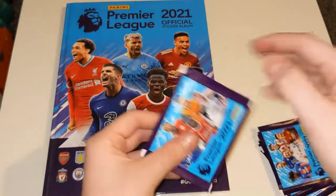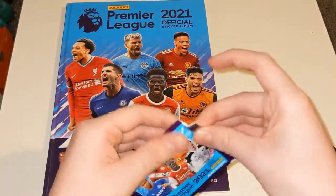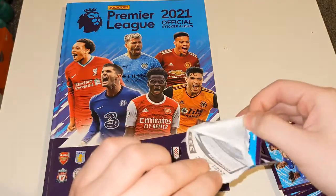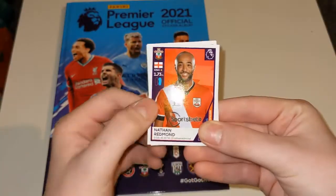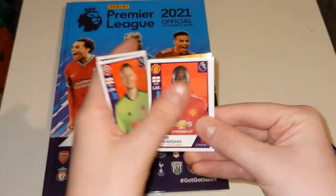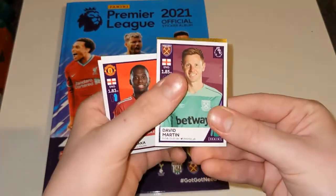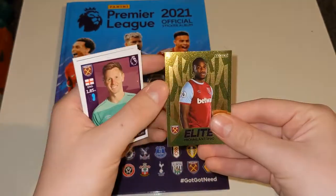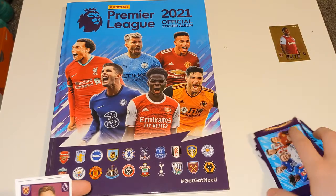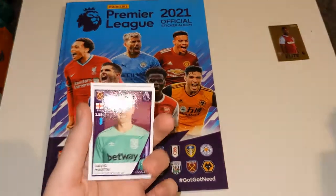I couldn't find a multi-pack in my local shop, so I just had to buy six loose packets, which is a bit of a pain, but it doesn't matter. Let's just crack into these packets and see if we can get any needs. First up we have Nathan Redman for Southampton. We do have an elite at the back — please be one we need. We've got Aaron Ramsdale, Wan-Bissaka, David Martin — he's probably a need — and Michail Antonio, which is a swap.